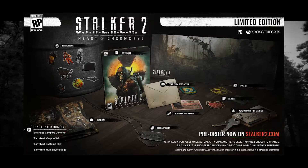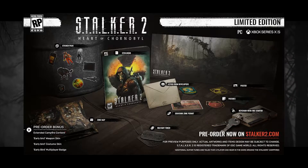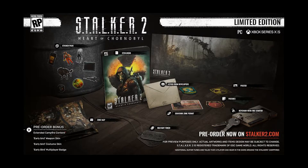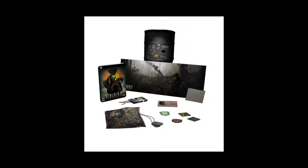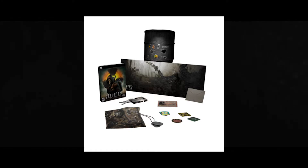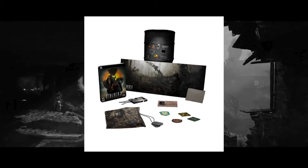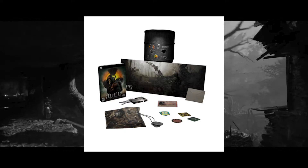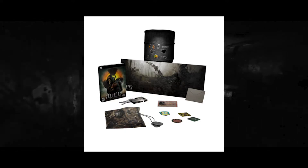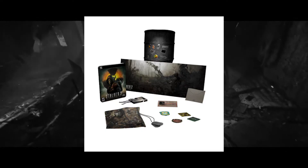The next physical edition is the limited edition for $80. The limited edition features everything the standard edition has and adds a detailed zone map of Stalker 2's Chernobyl exclusion zone, a Stalker 2 poster, faction patches for the Loner, Duty, Freedom, and Monolith factions, a Stalker-themed military dog tag token, and a Stalker-themed keychain with fire starter.